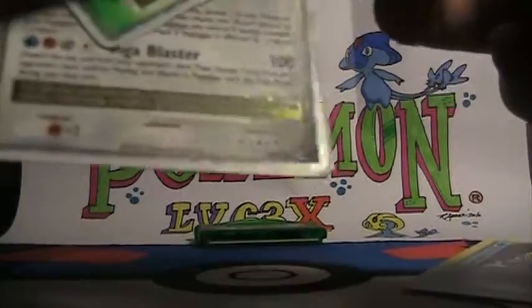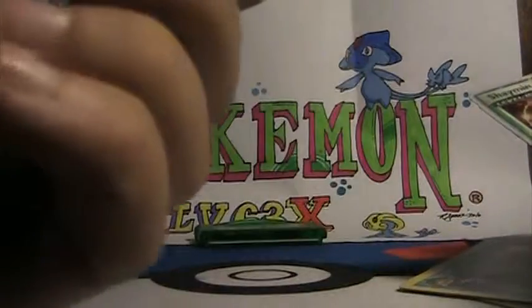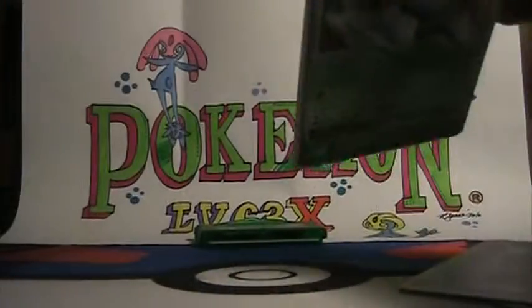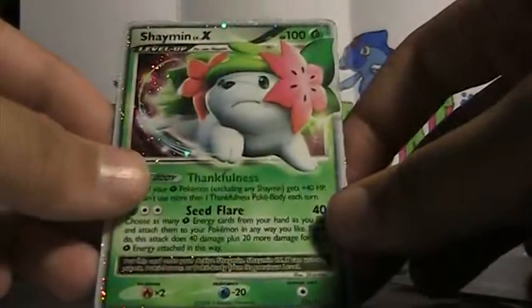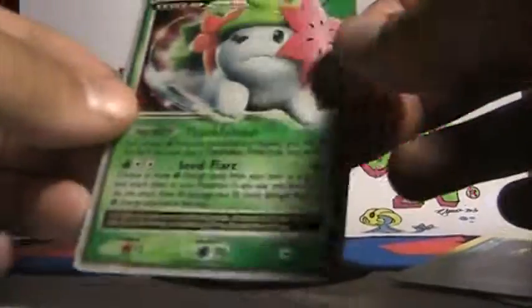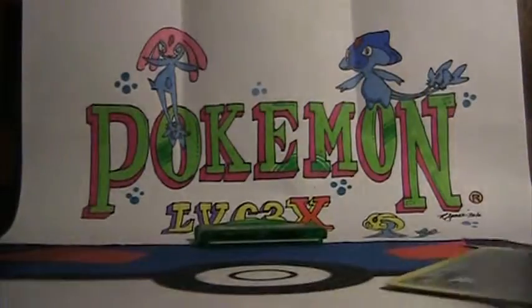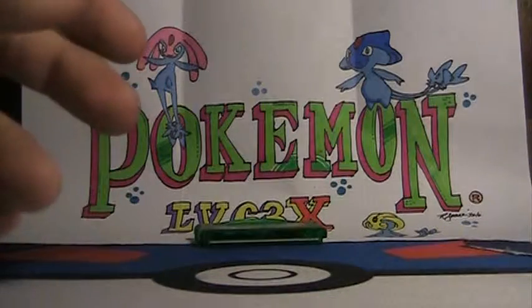So this is for trade. The main cards were a Regigigas non-promo Level X in nice condition, and a Shaman Landform Level X — both in good condition. Nice cards. This is Pokemaniac9510 — good trader, very trusted. Check them out.